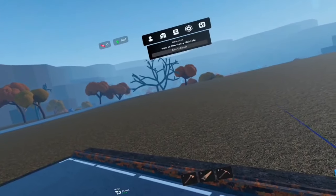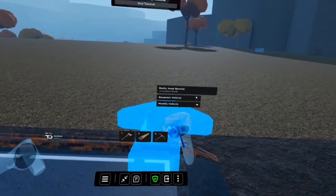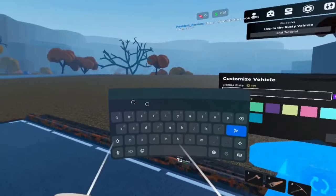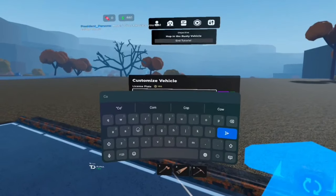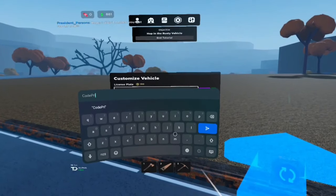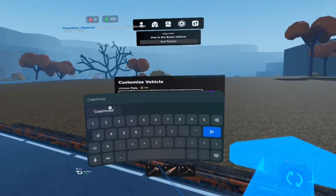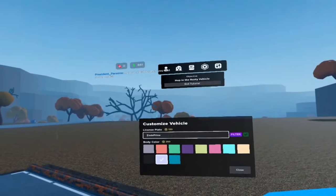Come on, connect, buddy. There it goes. So now modify — we are going to go change this to... actually, let's just do code. I want the whole thing: Code Prime and the number eight.